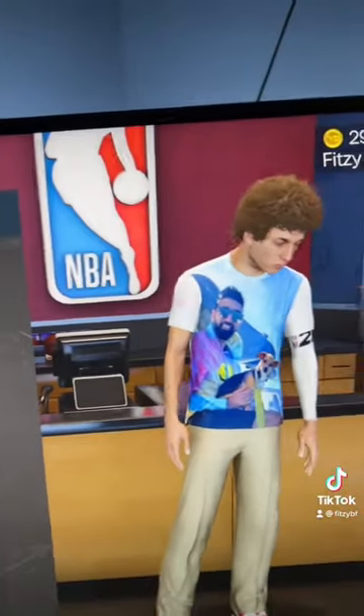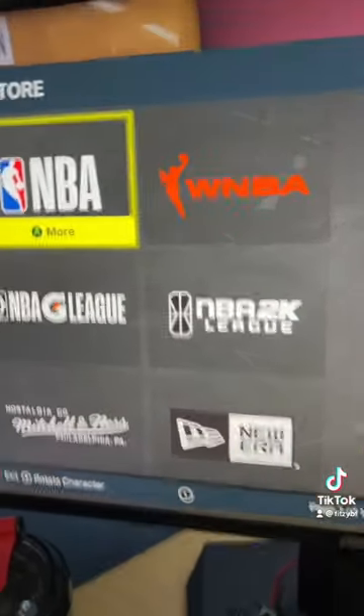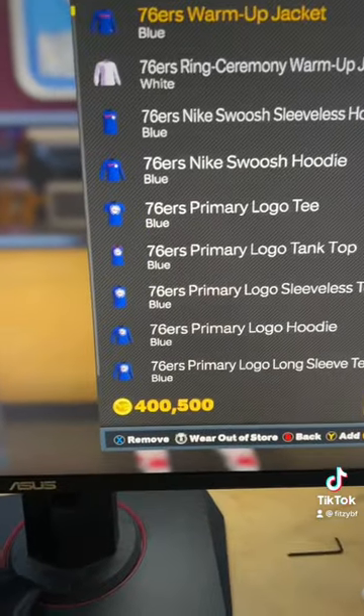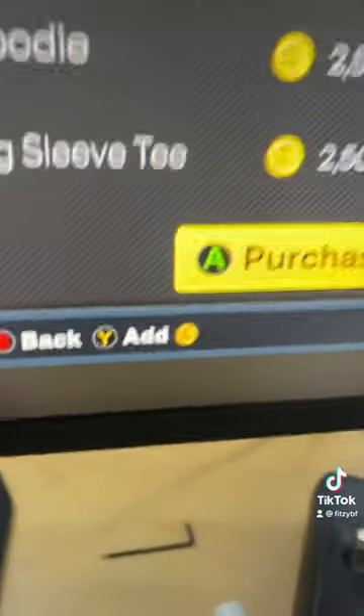First things first, go into a store and you're going to want to buy as much VC as you want the glitch to have. So if you want 400K VC, buy 400,000 VC worth of stuff, but make sure you have more than you have in your balance. So as you can see, I got 400K. Now you're going to press A and Y at the same time. This is a purchase and add VC.